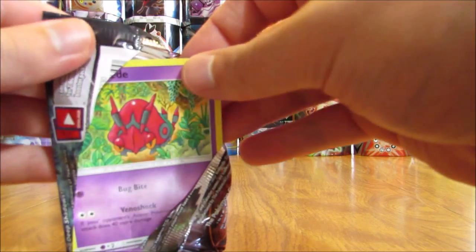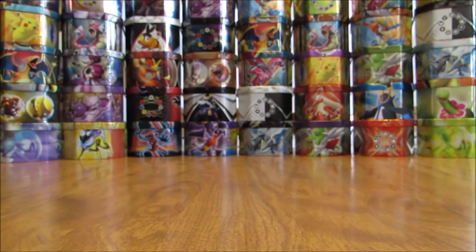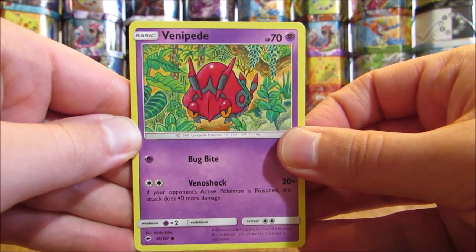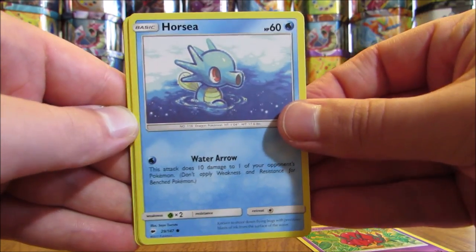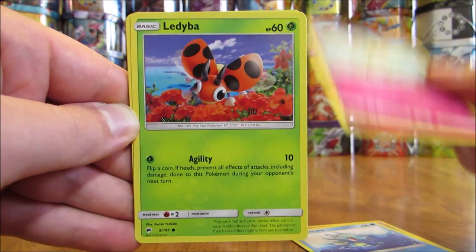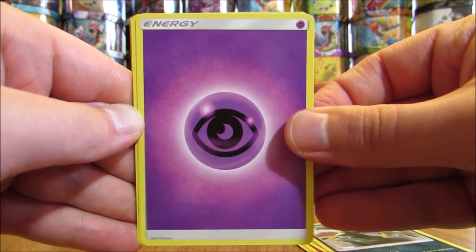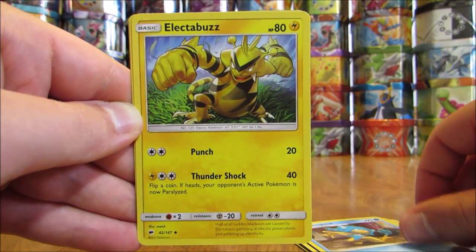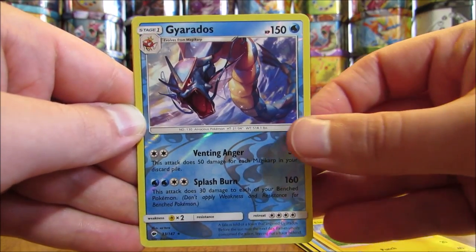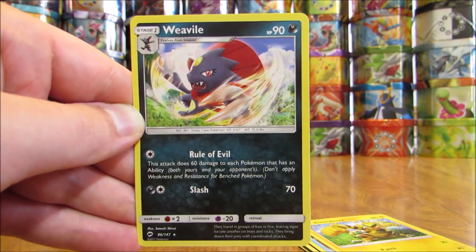Necrozma cover artwork pack — still on the hunt for some type of Full Art Ultra Rare, whether a GX Full Art or a Full Art Trainer. Pack: Venipede, Horsea, Cutiefly, Ledyba, Alolan Grimer, Psychic Type Energy, Rotom Dex, Simipour, Electabuzz, Reverse Holo of a Gyarados (another Rare Reverse Holo), and the Rare is a Weavile.